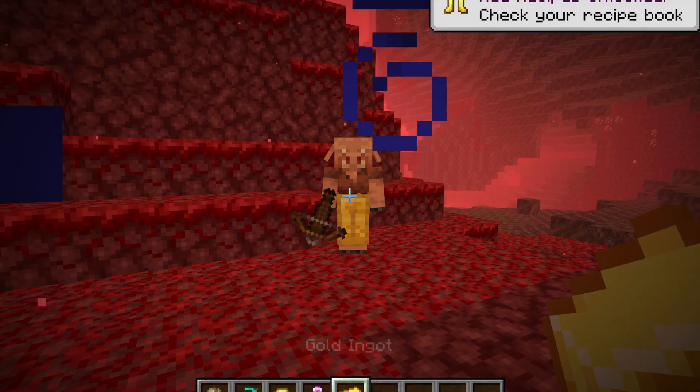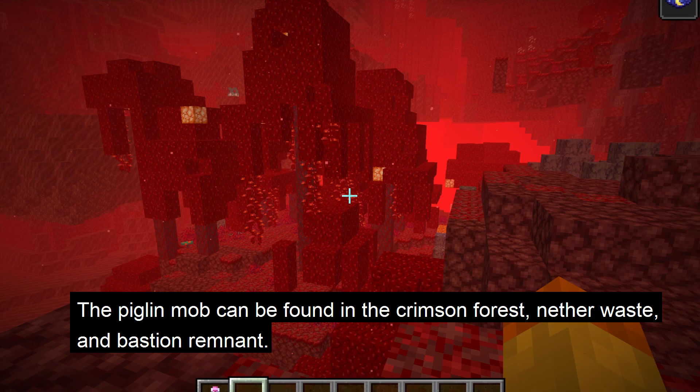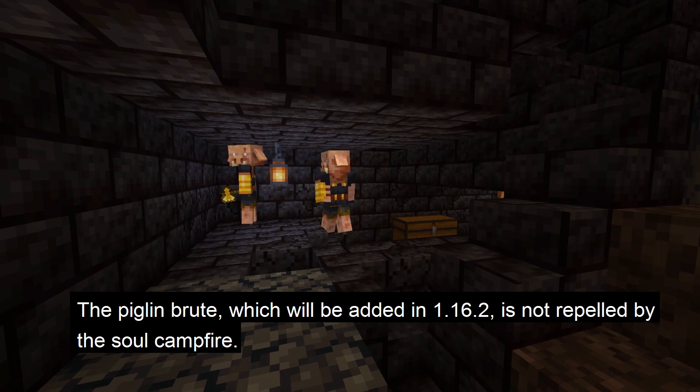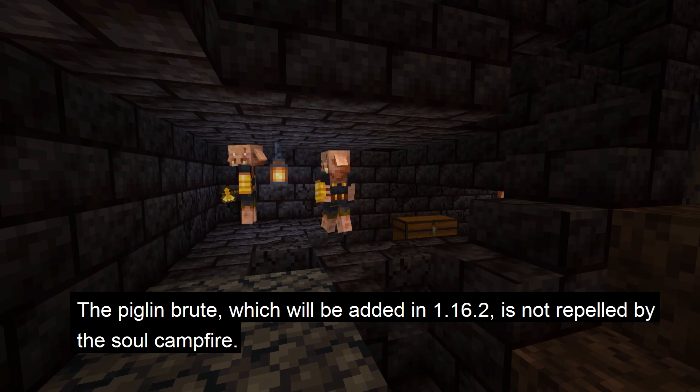Smoke particles can be used in builds to create chimneys. Another difference between the soul campfire and the normal campfire is that the soul campfire can be used to repel the piglin mob. These mobs can be found in the Nether in the crimson forest, nether wastes, and the bastion remnant. They are afraid of soul fire and soul campfires. However, the piglin brute, which is found in the bastion remnant and was added in Minecraft 1.16.2, is not afraid of the soul campfire.